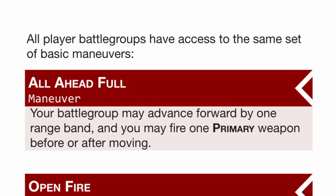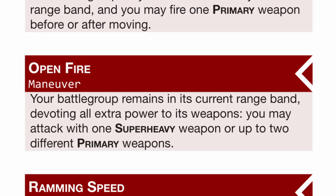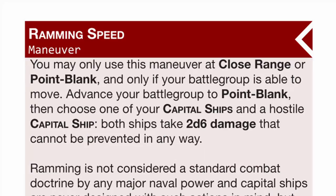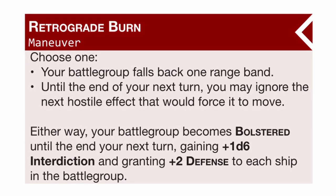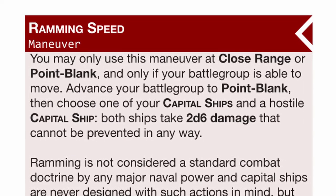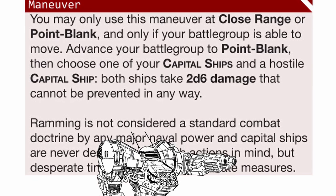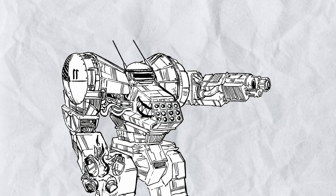Maneuver options include: all ahead full, which moves your battlegroup forward and fires a primary before or after moving; open fire, which lets you shoot either a super heavy or two primaries; retrograde burn, which lets you move your battlegroup back or ignore a hostile effect that forces you to move — a fairly frequent thing — and also gives you bolster, granting you more defensive stats. Lastly, you have ramming speed, also known as the very last resort because nothing about this maneuver is good. Unless you have lost every single one of your weapons, there's absolutely no point to use this maneuver, and even then, it's probably better to retreat by that point.